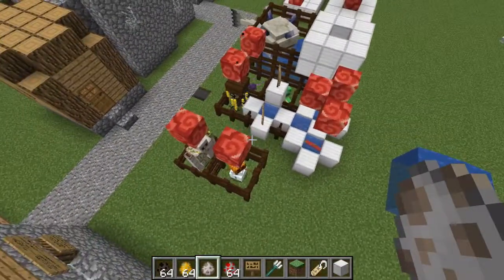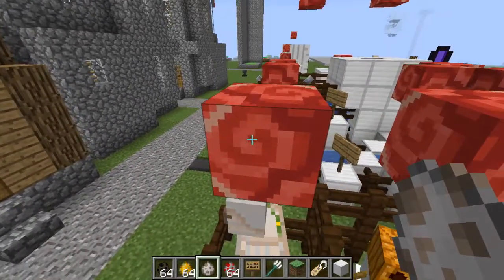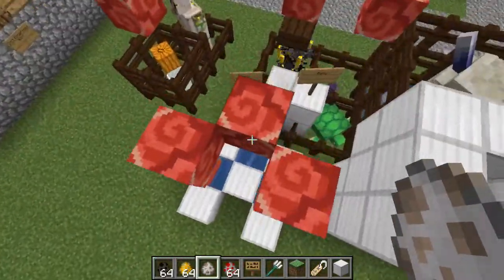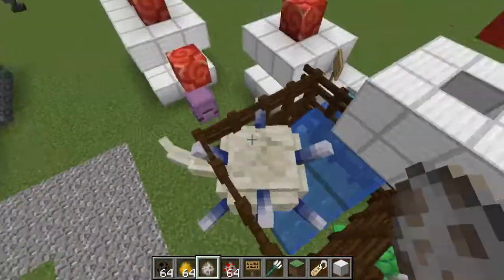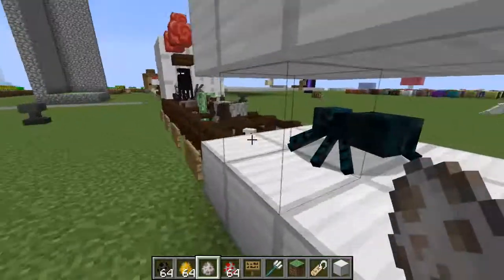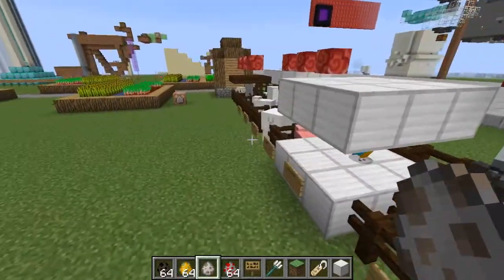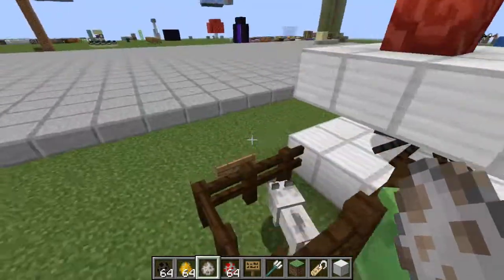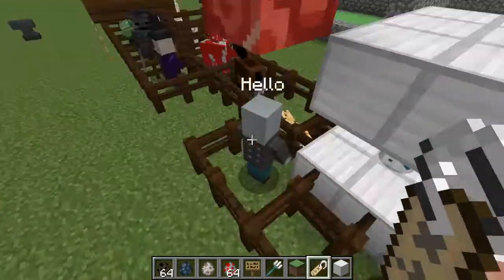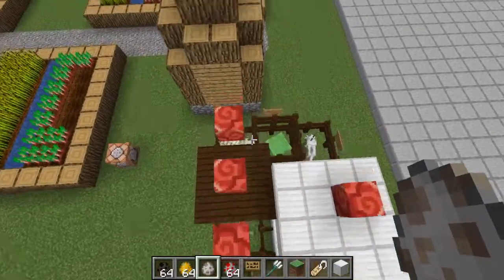I've lined up pretty much all of the base mobs we will be using for our calculations. The mobs that have no variations in survival have a red terracotta block above them. Those include the iron golem, the snow golem, the blaze, the salmon, the pufferfish, the cod, the endermite, the elder guardian, the shulker, the phantom, the dolphin, the bat, the cave spider, the endermen, the evoker, the ghast, the guardian, the mule, the silverfish, the skeleton, the skeleton horse, the spider, the squid, the stray, the vex, the vindicator, the witch, and the wither skeleton. That's a total of 28 mobs, plus the ender dragon and the wither for a total of 30.